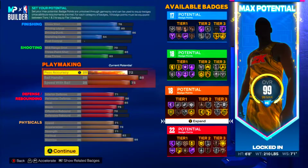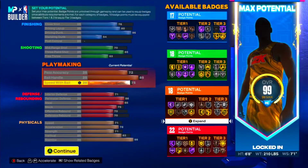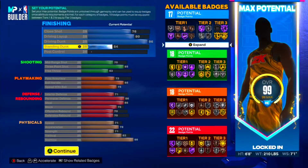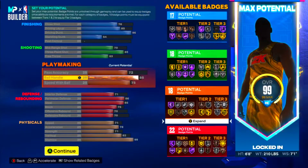You're gonna have gold Unpluckable and Quick First Step on gold. When you get your extra badge points, put them on finishing so you can get limitless takeoff on Hall of Fame y'all.